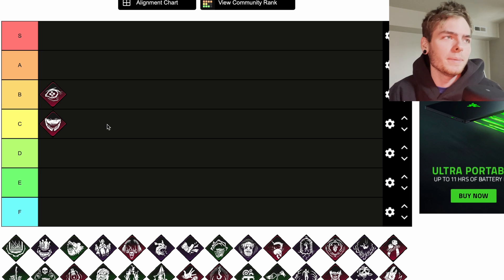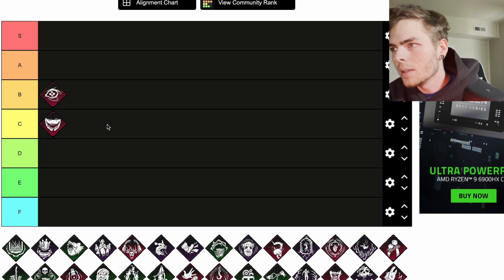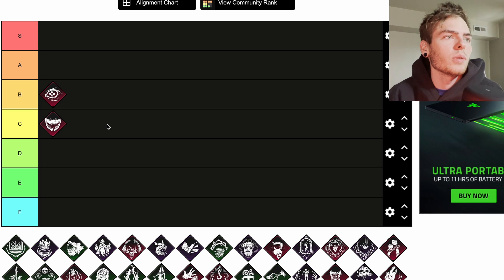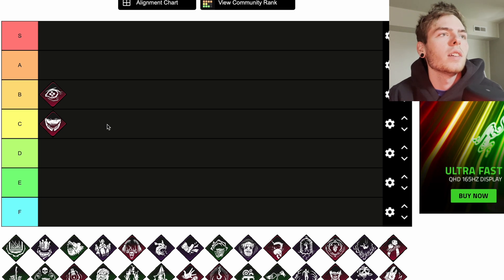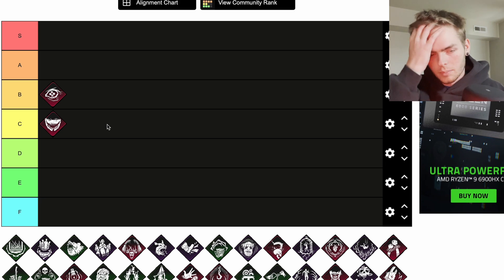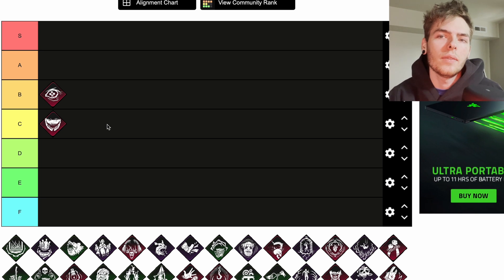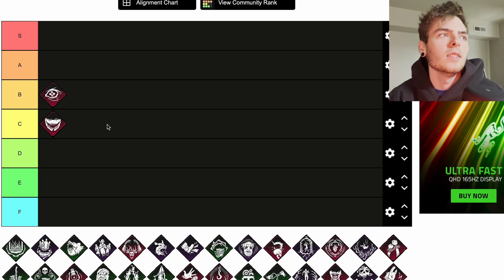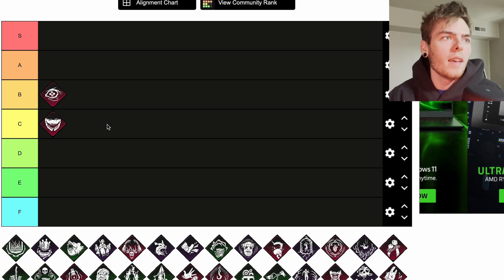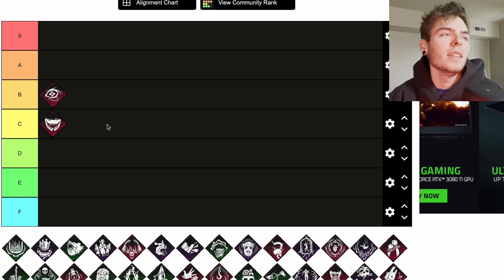Next up is Awaken Awareness, a Mastermind teachable perk — it's not even on this tier list since they haven't updated it. While carrying survivors, the auras of all survivors are revealed to you when they're within 20 meters of your location. That could be a great pair with Starstruck. I might like Scourge Hook: Floods of Rage better though. Starstruck, Agitation, and Floods of Rage would be a pretty good combo. I'd put it at C.